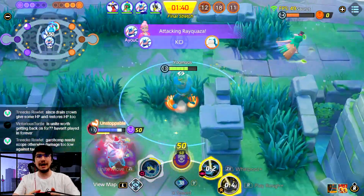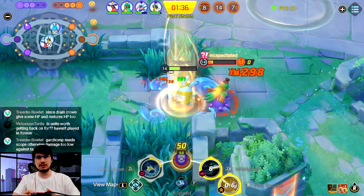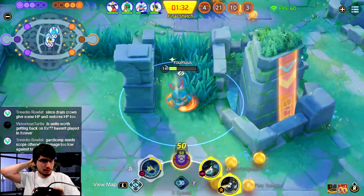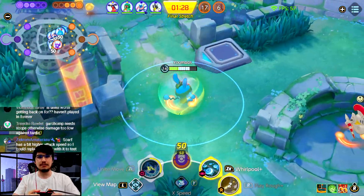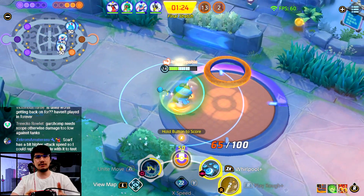Why would you punch him there? I don't think he knows how to use this character — it is release day. But you should never punch him there. Oh my god he punched him out of my range bro. That's okay, it's day one, it makes sense — I don't really know how to use him either.